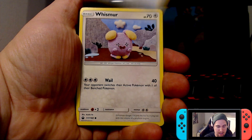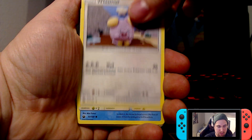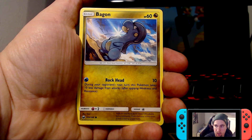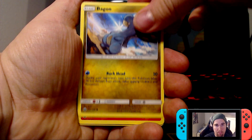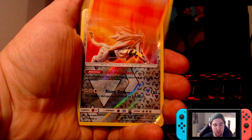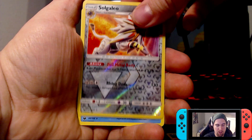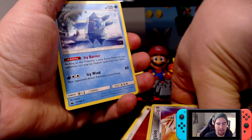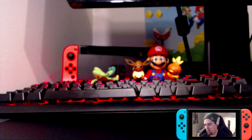We have a Fighting Energy, a Leafeon, a Friend Ball, a Rare Candy — you can never have too many Rare Candies — a Wishiwashi, a Mudkip, a Ball Guy, a Bagon, a Torchic, and a Solgaleo. But nope, it's a Raichu GX. Not what we want really — another Rayquaza would be awesome.